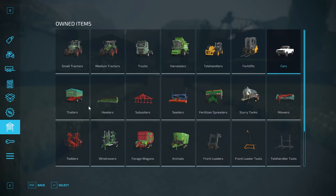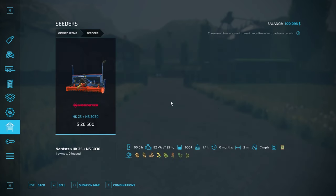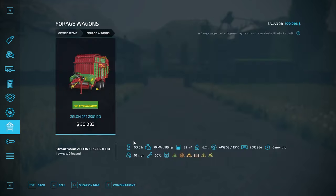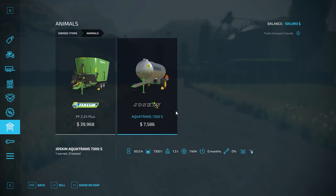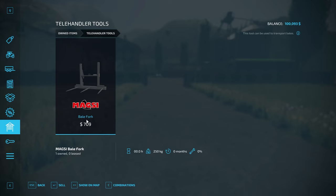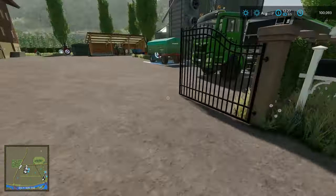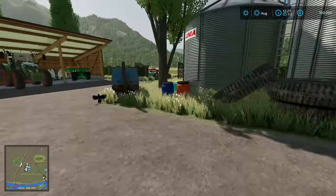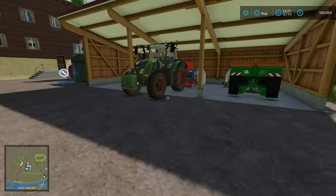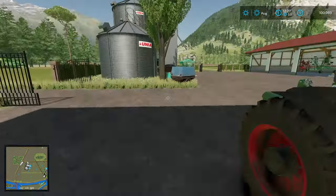We have a pickup truck, a couple of trailers — a Load King and a Welger DK115. We also have a small subsoiler, a seeder, fertilizer spreader, slurry spreader, mower, header, wind drower, loading wagon, animal feed mixer, and a water tank. Front loader attachment with a big bag handler and manure fork. For the telehandler, we have a bale fork. And then we also have a low loader. Quite a few pieces of equipment. There's also a silo right here. In the back there's some solid fertilizer and seed ready to use.